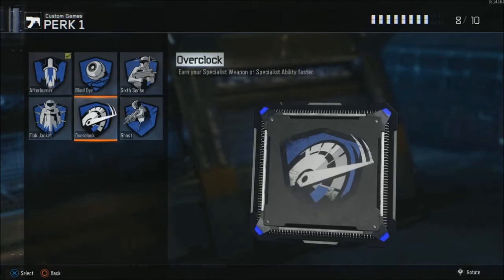In the fifth slot we have Overclock. Overclock is really good if you don't know how to use your primary weapon and you're trying to only use your specialist weapon — therefore this would be the perk for you.